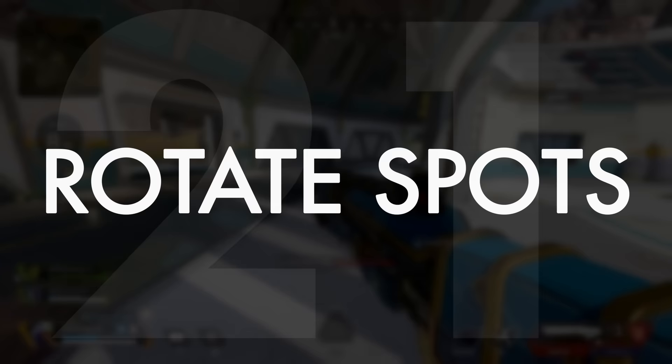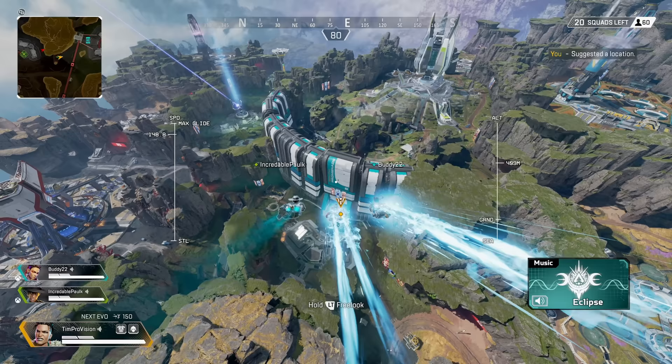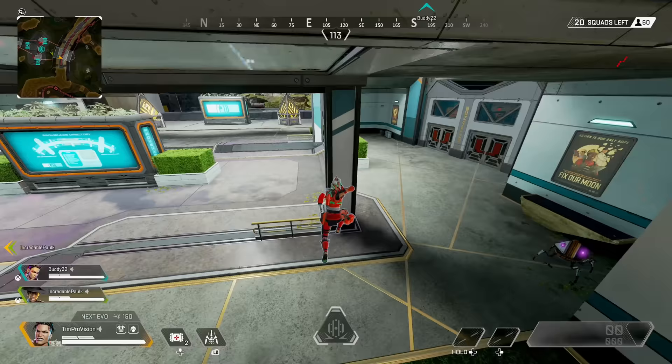The third factor is your rotation. If you want guaranteed fights you need to be rotating to South and North Promenade in the middle. Conversely, if you want to avoid fights don't travel through this middle POI — quickly pass through without looting. It's a death trap and you're better off staying on the sides and poking enemies that are in the middle.